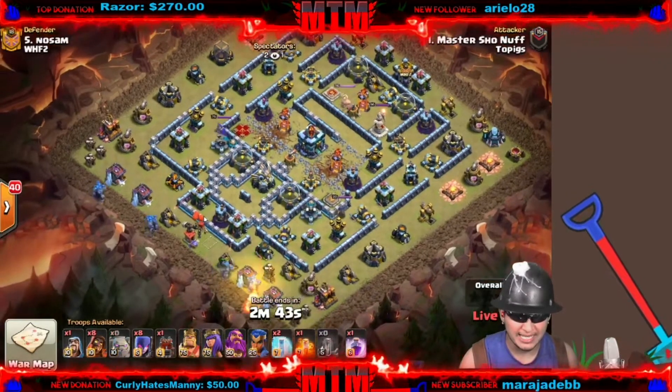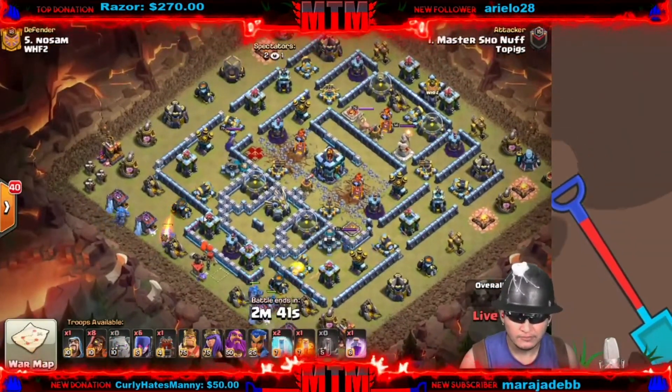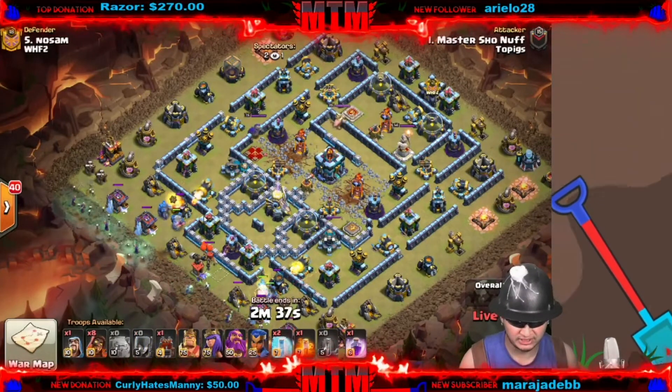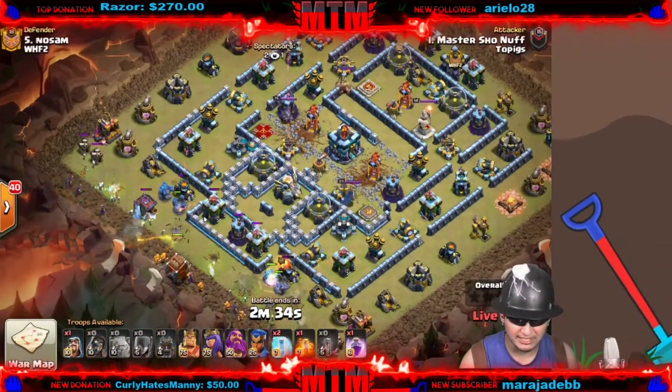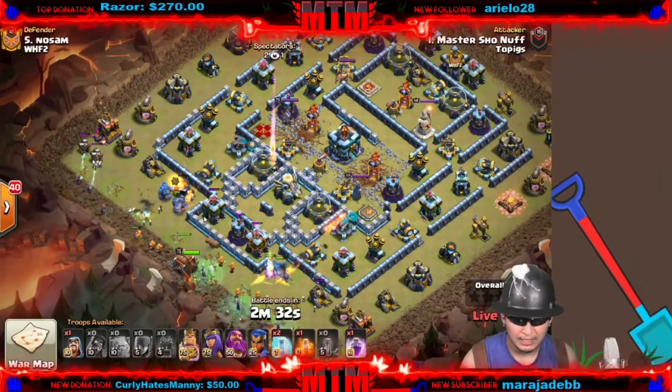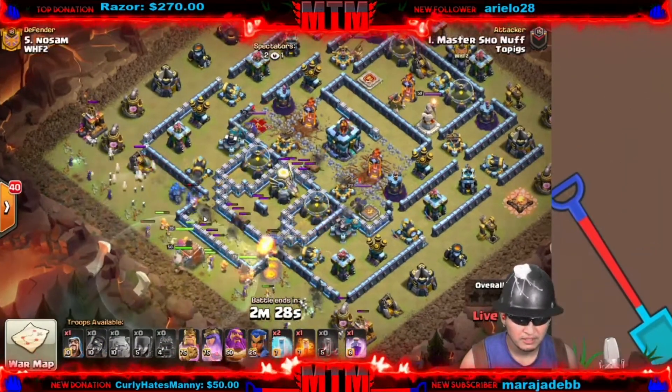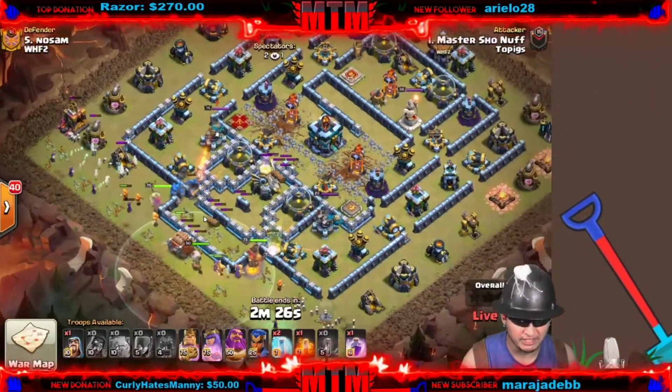Did we just use a double quake to open up the entire base? Why are there so many walls opened? That's what we did — we just damaged everything up in the core.